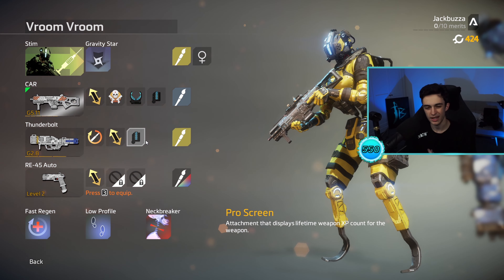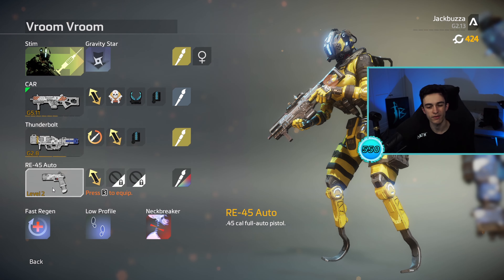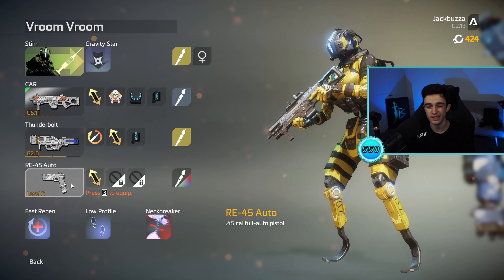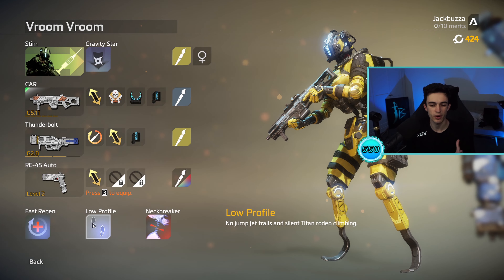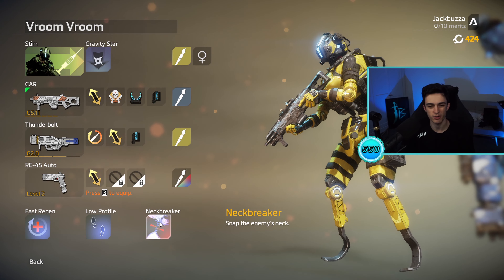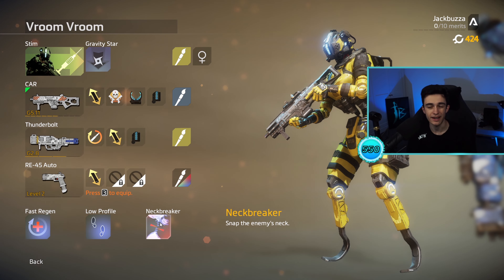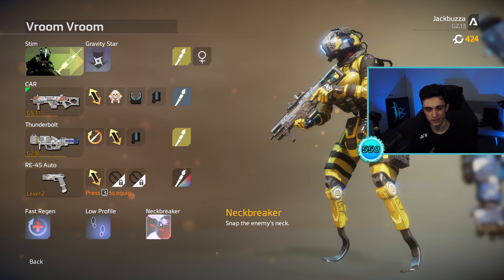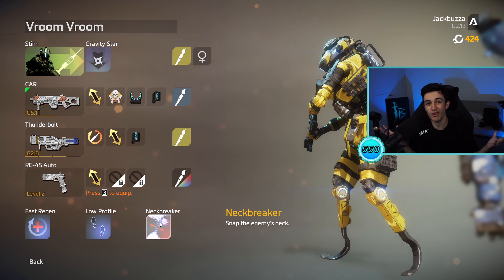And again, the XP counter, which means nothing. For the pistol, I'm just using the RE-45. I very rarely swap to it, but it's there anyway, with extra ammo because that's pretty much all I have. I'm using the Fast Regen perk, the Low Profile perk, and the Neckbreaker execution because I don't have any other executions on PC — they're all on Xbox. I'm sad because I really like the Shadow Boxer, but oh well. Let's get into the gameplay.